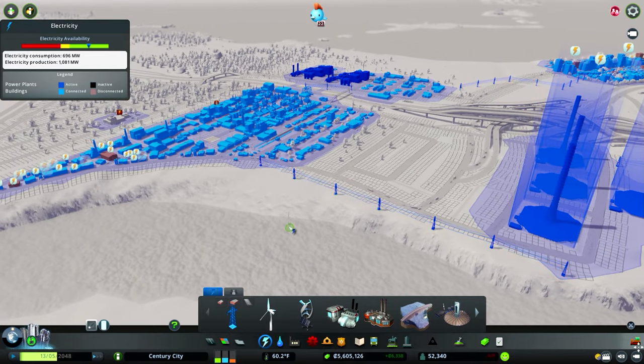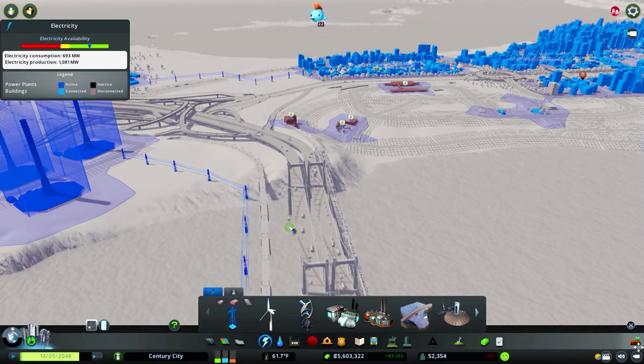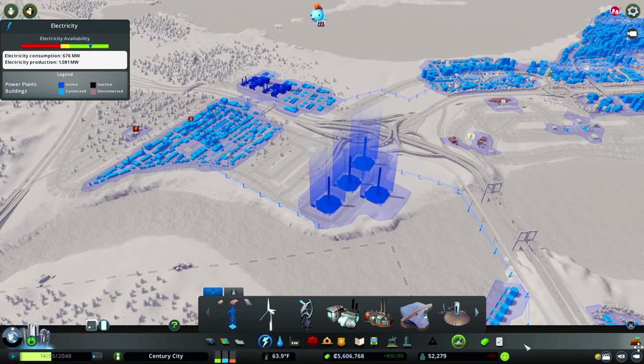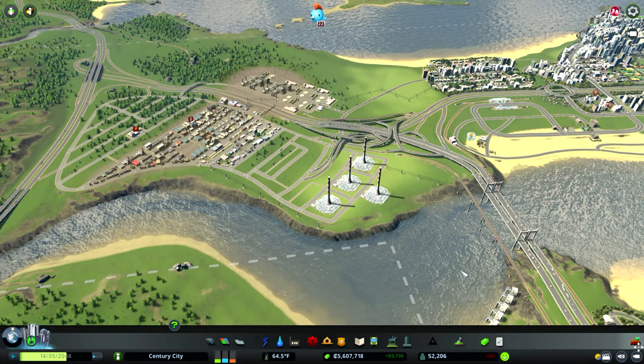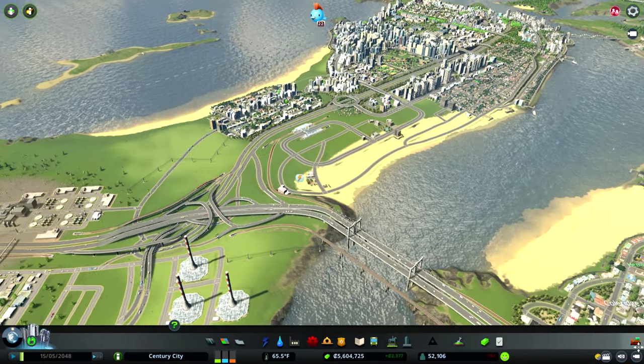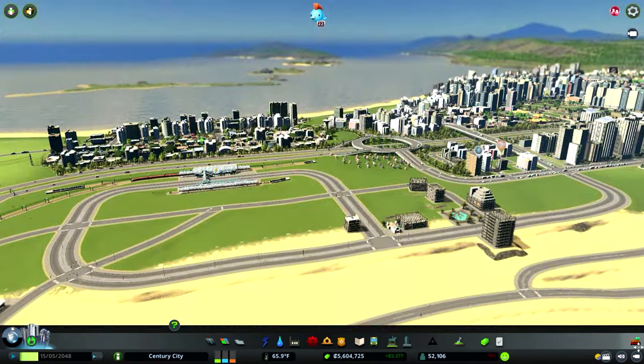I'll definitely get rid of that fourth updraft tower and go for a different type of power source — perhaps the nuclear one. But for now it'll be okay. We need to let everybody move in and hopefully unlock a new tile.